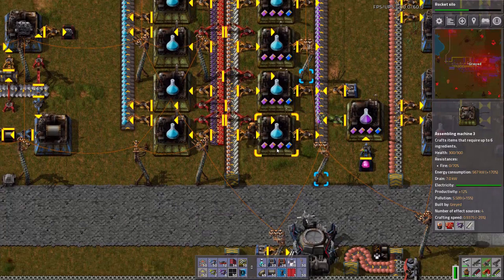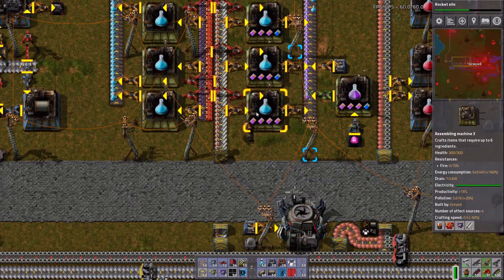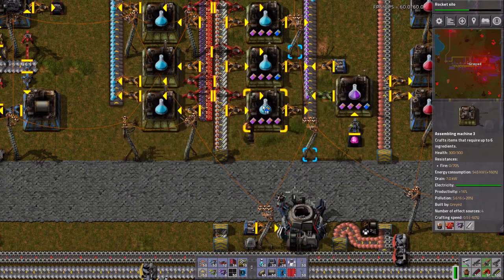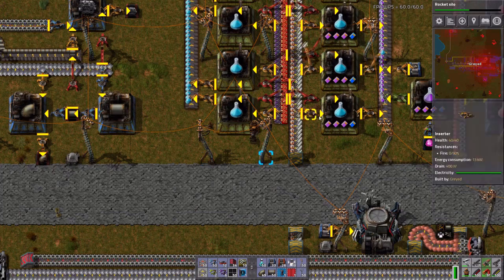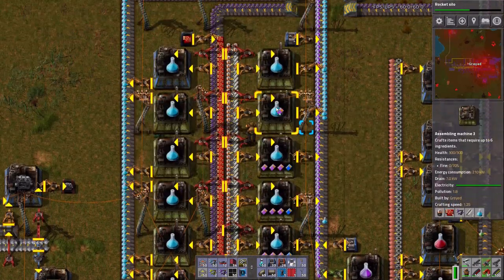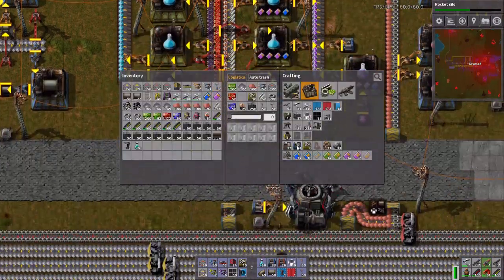If I only went with four productivity modules — look down in the corner — the crafting speed is at negative 60%. By putting the three-in-one, I only get 4% more productivity. So by putting one speed module in there, I'm offsetting a lot of the negatives from the productivity modules. The crafting speed normally is 1.25, so it's a pretty big dip when you've got all four in there. This is a really good ratio to shoot for, and it saves you a lot of materials in the long run — which for the rocket launching is going to require a lot of materials.